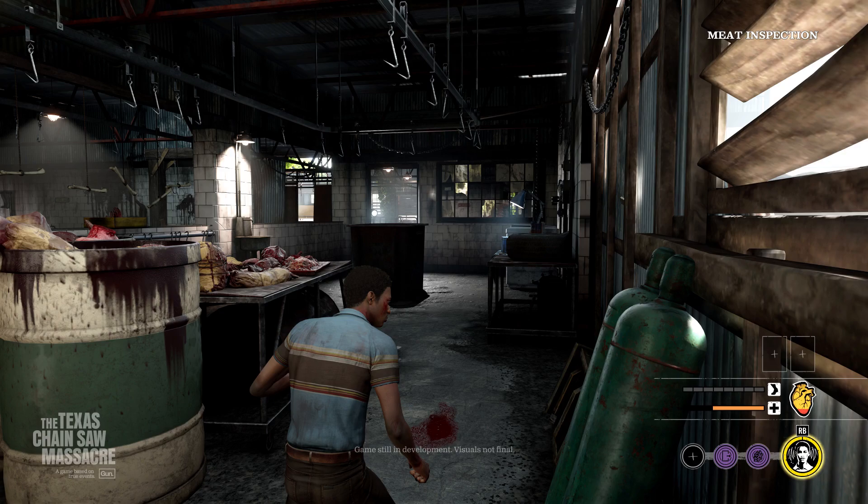You start off in the basement tied up on all three maps, whether you're in the gas station map, the slaughterhouse map, or the slaughter factory. You've got to make your way upstairs to try to escape, and it looks like in this case Sunny made his way up to the main floor and is walking through the meat inspection room.